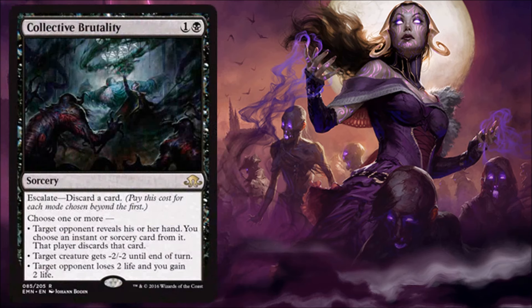Collective Brutality — here's an interesting Escalate card. I think the power level is a little higher than the previous one. This is standard playable and great for you in limited. What makes it so good is the second mode: minus two, minus two is actually very good in this environment. There are a lot of three-toughness creatures in standard, so this might actually get better post-rotation. You can use this as a discard outlet and get a second mode. The first mode lets you look at your opponent's hand and strip an instant or sorcery. I see this as being extremely standard playable.